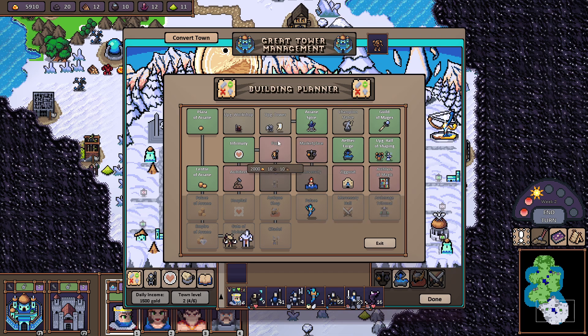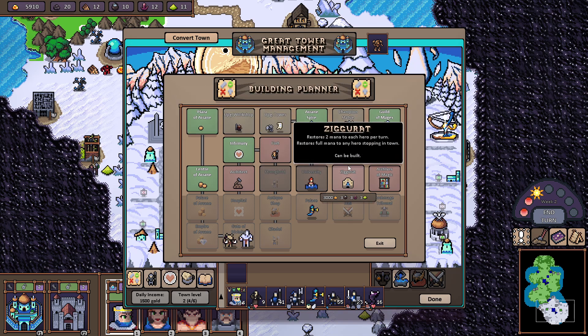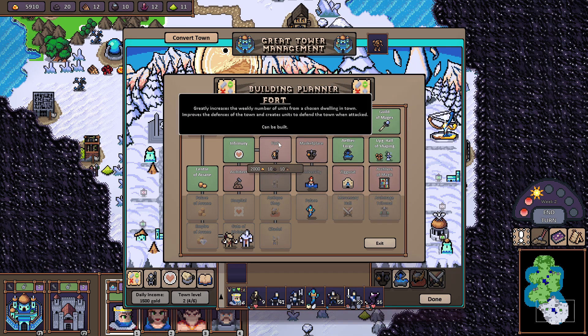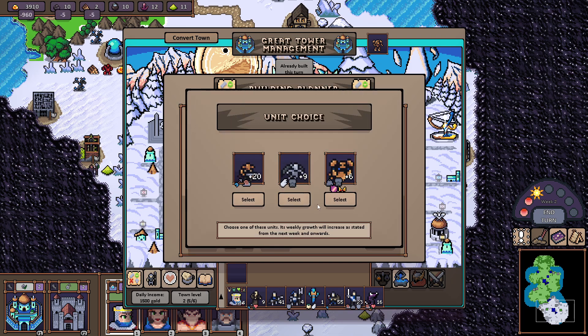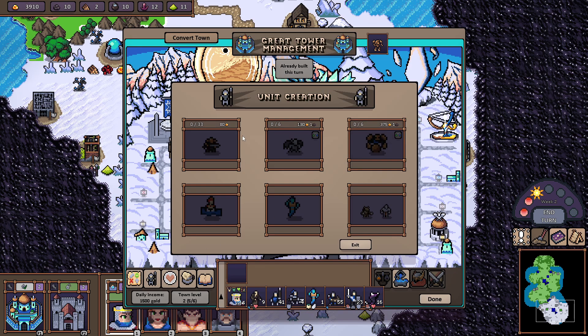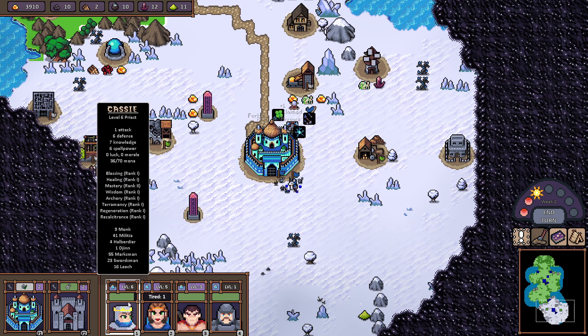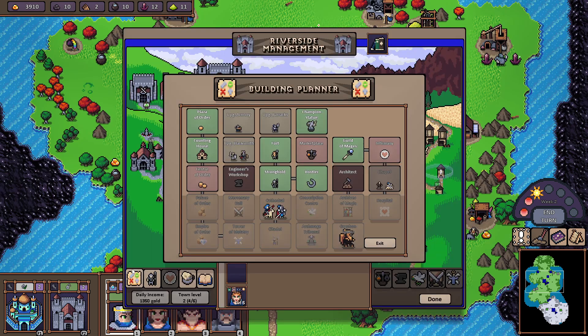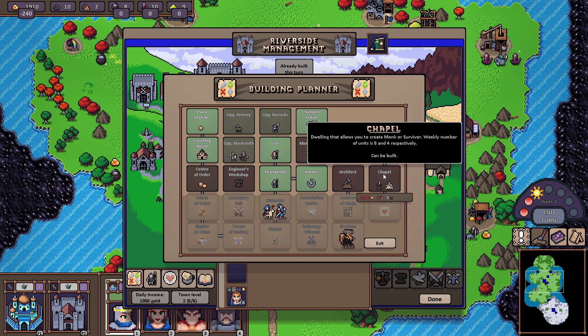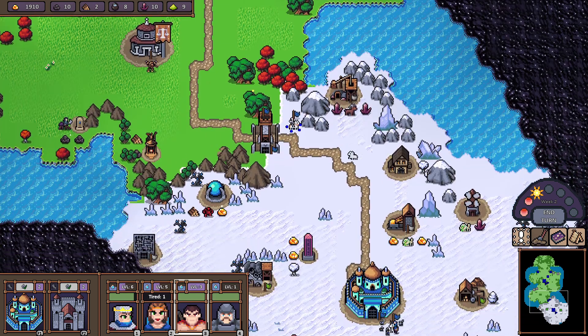It doesn't matter — I'll just be rushing down his city, which wasn't even defended. I'll build a Fort here just in case he's got a big army and I need to defend it more easily. All the troops have been bought. We got some nice spells. Let's get the Infirmary as well because we want to be building toward those Monks.